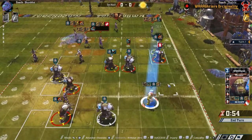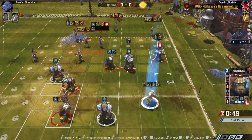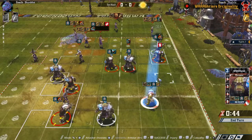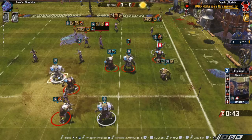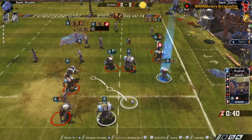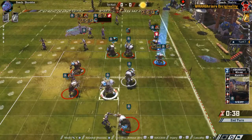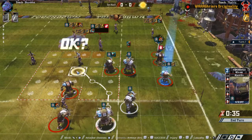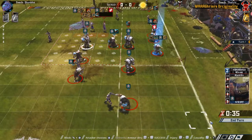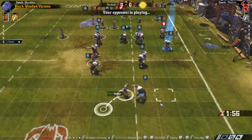That should help us. I'm still worried about the Wizard but we can't do too much about him. I need to make the cage a little bit closer — like this. The last guy goes over there. So it's 10 against 10 again.